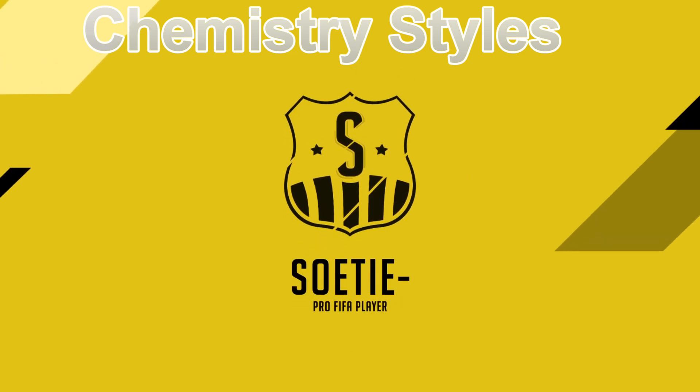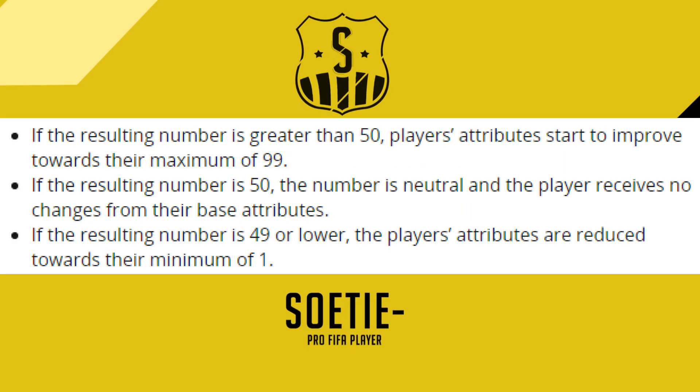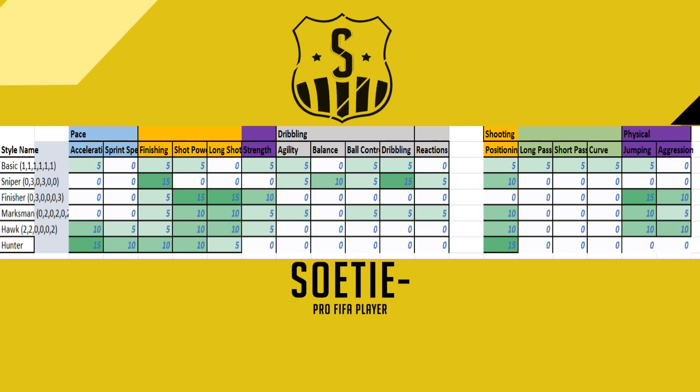Now let's have a look at the chemistry style - this is the most tricky part. If you have full chemistry, so 100 team chemistry and 10 player chemistry, then this all counts. An interesting thing is the maximum of 99 - basically if your total chemistry is above 50, you will gain attributes, but there's a maximum of 99. This is what a lot of you weren't taking into account before this information.